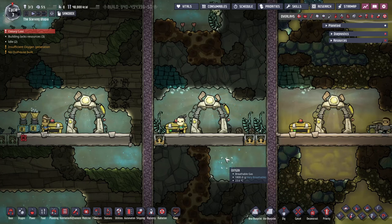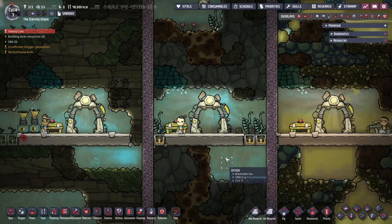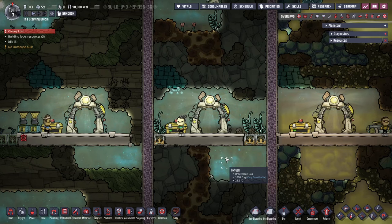Hi everyone, and welcome to this tutorial for Oxygen Not Included, which is all about how to include the oxygen. I will cover early oxygen production, self-powered oxygen machines or SPOMs, and how to manage carbon dioxide.